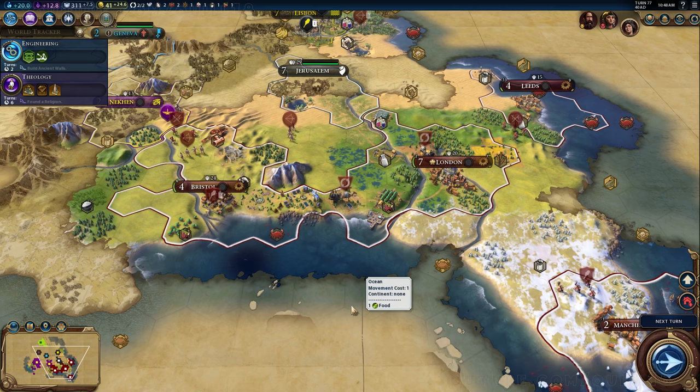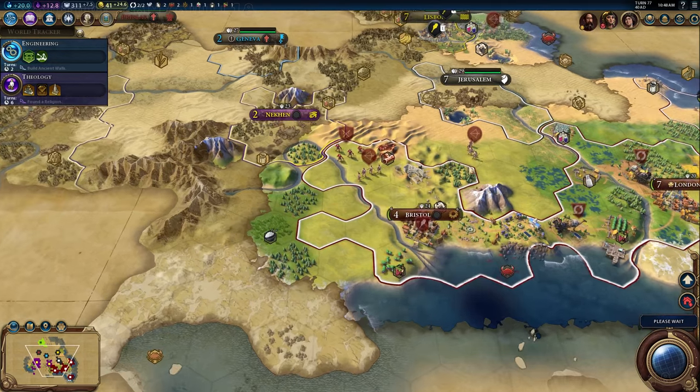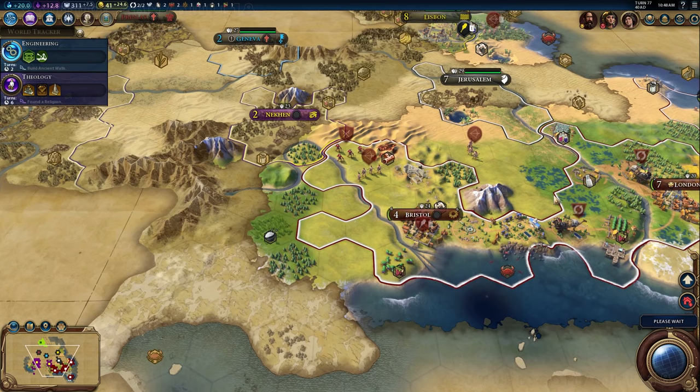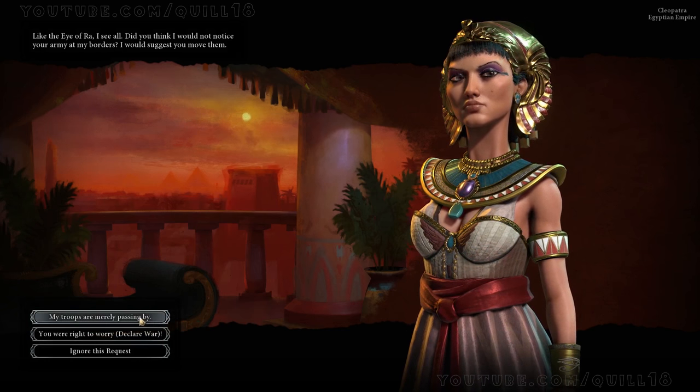I'm mostly focusing my attention on building up the military because I really want to make an aggressive move towards Egypt. Right now all the cities don't have an icon to show what they're building — I hope that will be added by release. It should show a symbol of what you're building rather than just a gear. The UI is still in a big state of flux. Between my last session and this event, things have changed dramatically — there were no icons at all for buildings in the tech tree, everything was just a brown square.